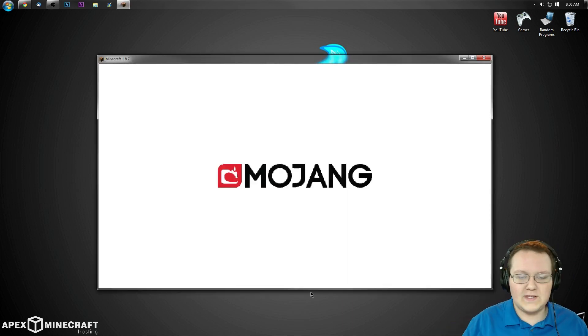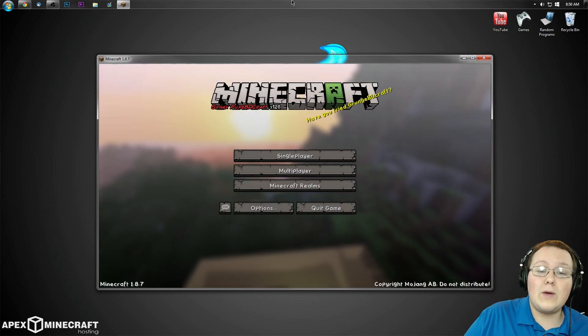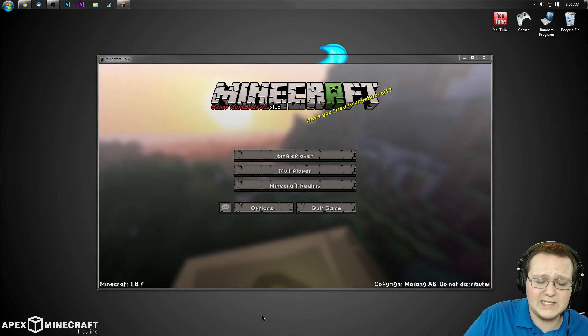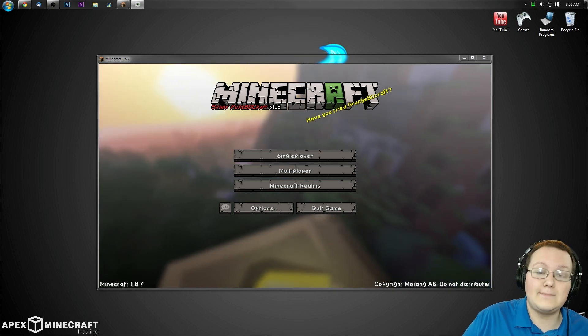We've got Optifine installed on this Minecraft version. Now, once Minecraft opens, there's one more tip I need to give you about reducing lag in Minecraft. That is right-clicking up here on the taskbar — mine's at the top, yours is at the bottom, it doesn't matter where it's at. Just right-click on it and then you want to start the Task Manager.